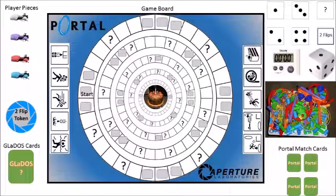Next on the board you'll notice some gray spaces. Those are portal spots where players can use their matched cards by laying them down. Should a player land on one of those gray spots where they have laid down their matched cards, they can advance to an inner ring or inner level of the game. Next you'll notice the question mark spots — should a player land on one they draw a GLaDOS card, which contains questions or tasks that allow players to collect tokens and flip over Portal match cards, with matches necessary to advance through the game.